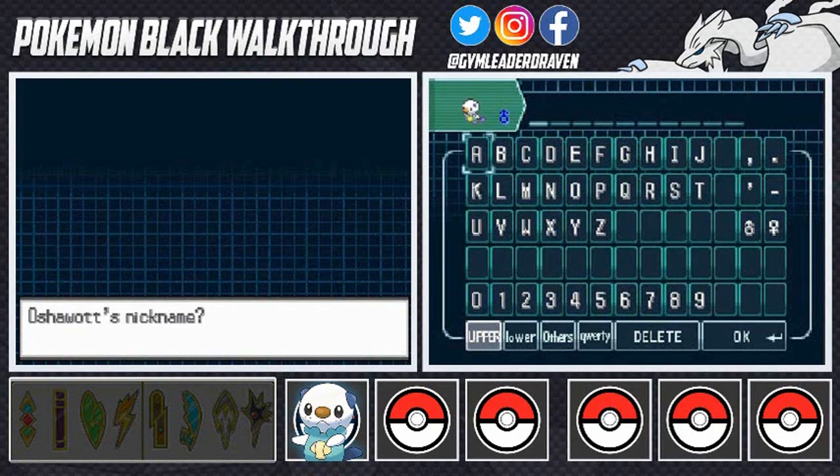Since Oshawott will be evolving into a water-type samurai-like Pokemon, it reminded me of Ronin Warriors — a cool anime I loved growing up. It's kind of like Power Rangers in anime but in samurai form. There are five samurais: Ryu, Rowan, Kento, Sage, and Sai. Each has elemental armor with different powers and they fight against Talpa the evil overlord. My favorite character is Anubis — he's an anti-hero who becomes the sixth Ronin Warrior.